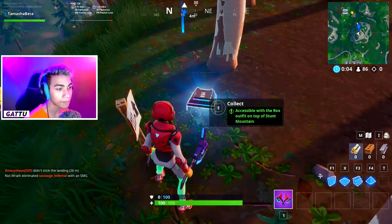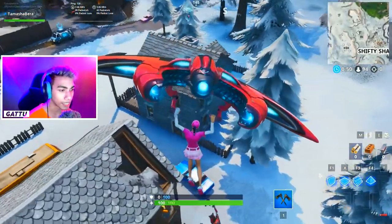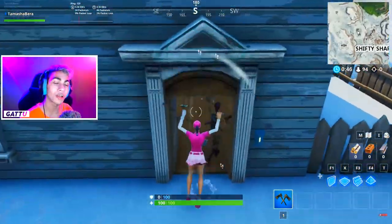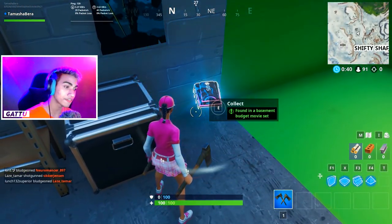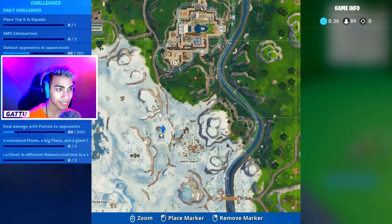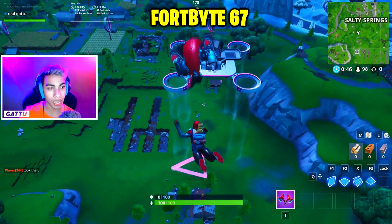Fortbyte number 65 is found on a basement budget movie set — go to the houses next to Shifty Shafts, go inside the bigger house, go downstairs, and collect it. Fortbyte number 66 is awarded by finishing top 10 in squads, duos, or solos 75 times.